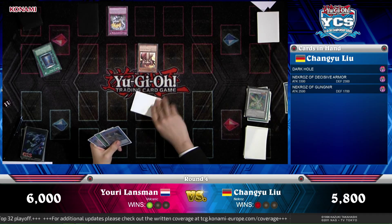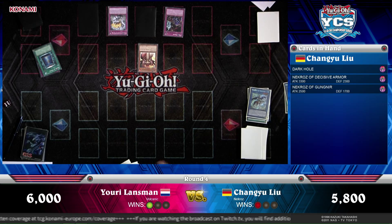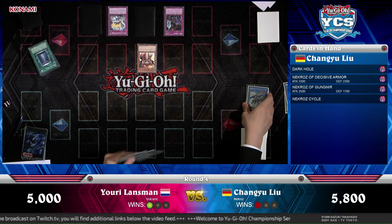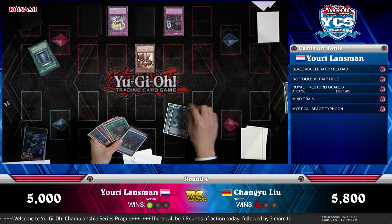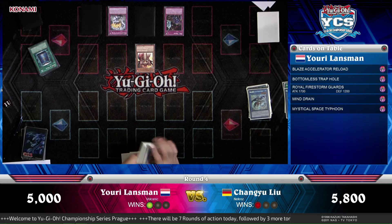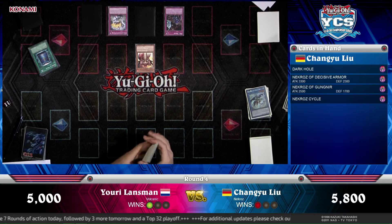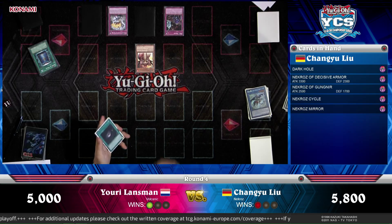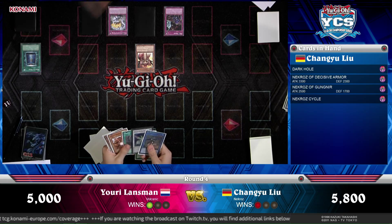Yuri sets a new Mind Drain — that's big — and a Mystical Space Typhoon. He does lose another 1,000 life points but doesn't mind. Changyu has a Necroz Cycle he can play, but whatever he summons is going to get destroyed by Bottomless Trap Hole. There's the next Surge for the Ritual Spell — Necroz Mirror. Keep in mind the Mind Drain is active now, so no more searching for the Necroz player. Whatever comes out is going to die. There is the Decisive Armor — and it's destroyed by Bottomless Trap Hole, just as predicted.